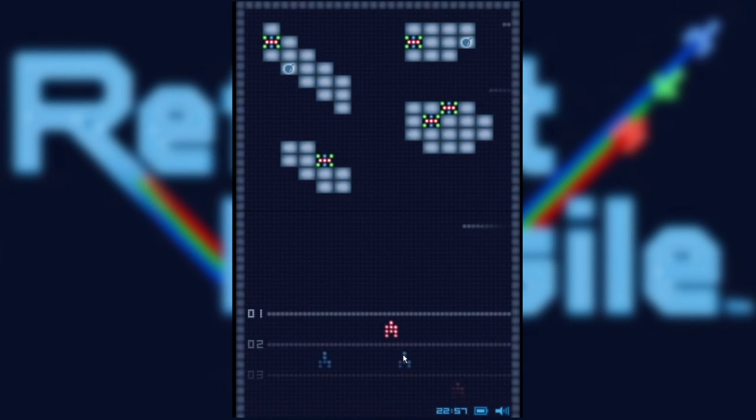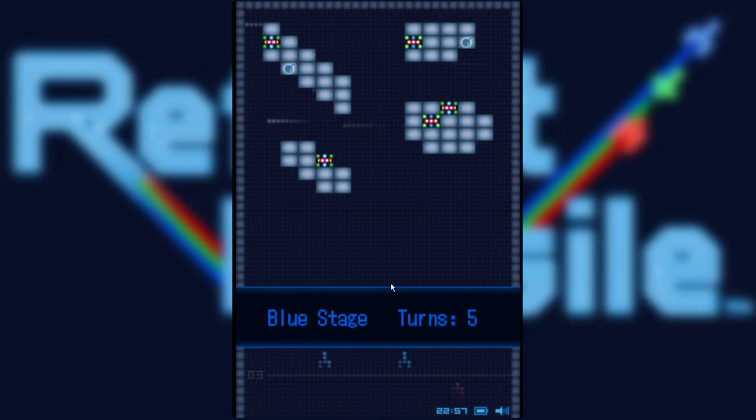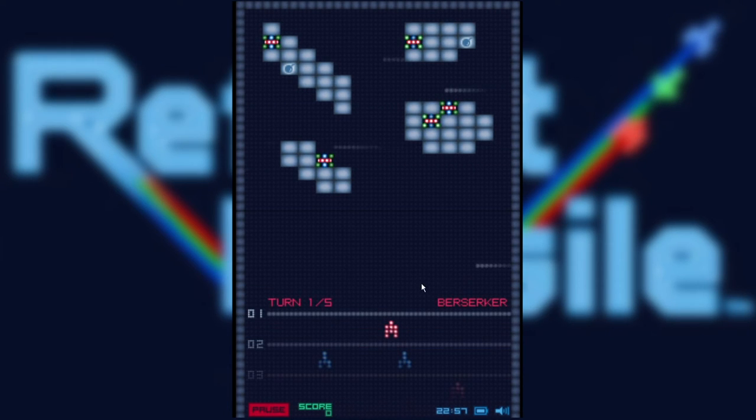Okay, we're earning some more medals so I'm getting a little better — or the levels are oscillating between difficult and easy and I just got a run of easy ones. I like to think I'm getting better, so don't ruin my party.